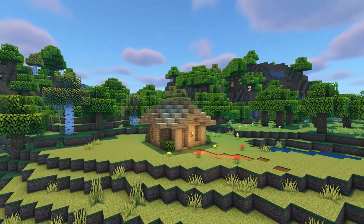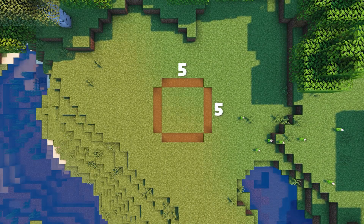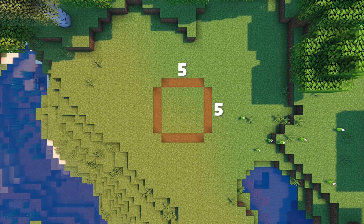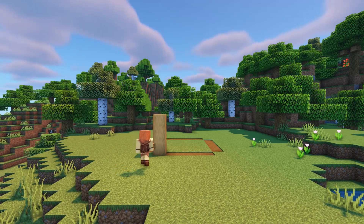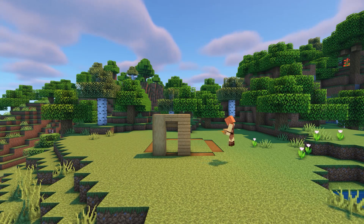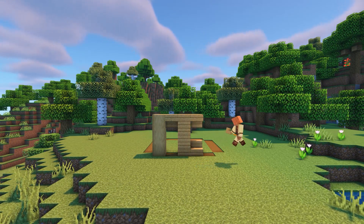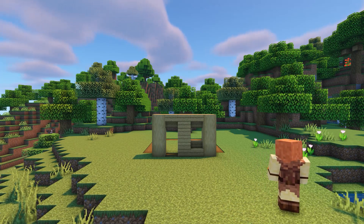Let's begin with the forest starter house. Here's the floor plan — it should be 5 blocks across on all sides, missing out the corners. At the front, place 3 stripped oak logs on the first block, followed by an upside down oak stair and then 3 oak planks. After that, add oak stairs at the top and bottom to create a window, followed by 3 final stripped oak logs.